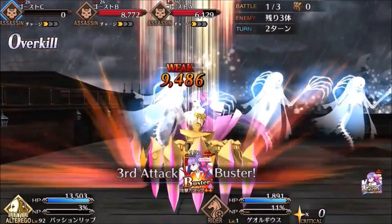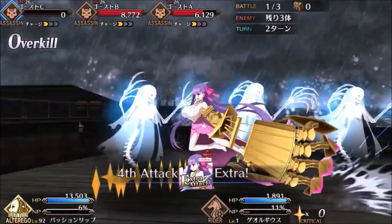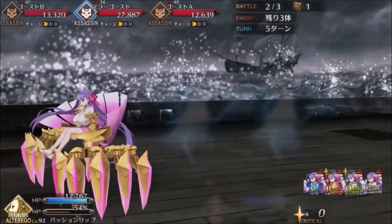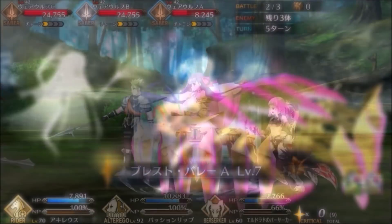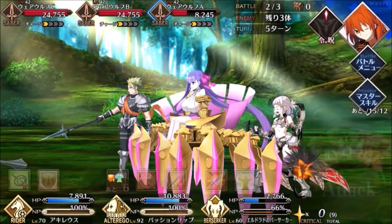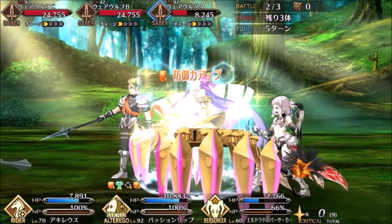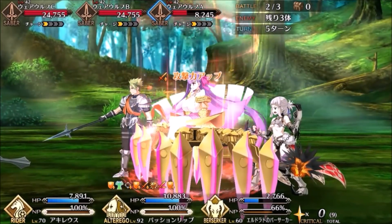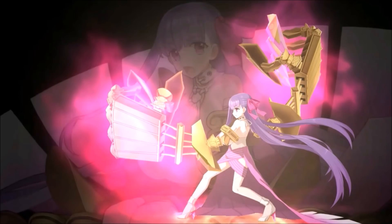Her class receives neutral damage against most classes, even the ones she's effective against. Being a tank, it does hurt her survivability not being able to take resisted damage, and her low health doesn't help either. Overall, Passion Lip is an amazing Servant. She excels in both offense and defense, making her very reliable in battle. I definitely recommend summoning her — even throwing a few tickets or saint quartz on her banner is recommended. She's a Servant that will definitely help a lot, especially if you're new or free to play.